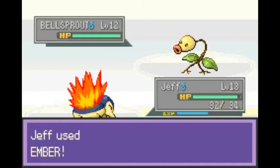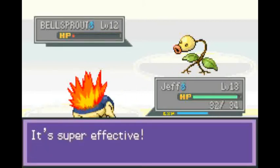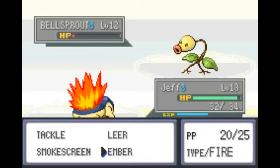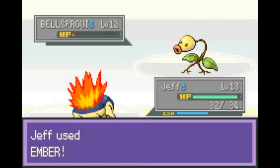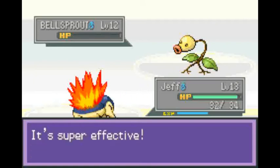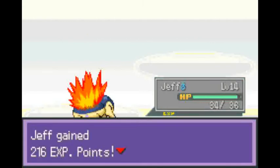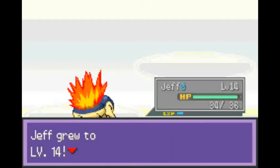That didn't work. I'll just switch them in their places after this battle. Jeff Groot grew to level 14. And Sage Jujutsu was defeated.